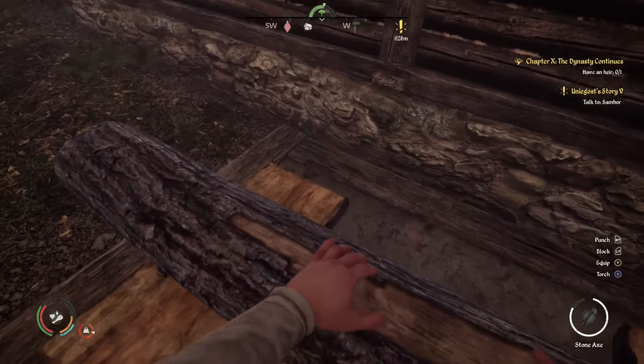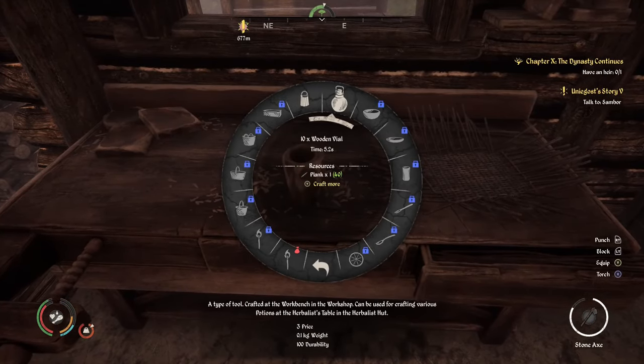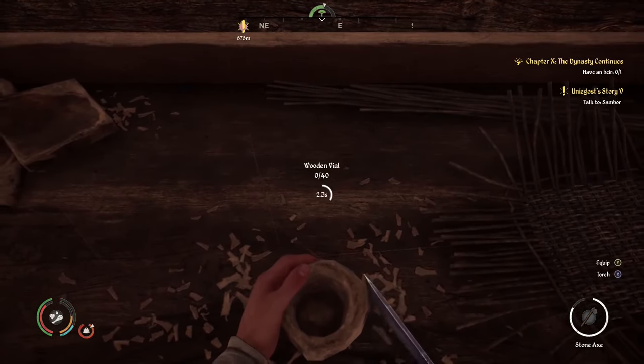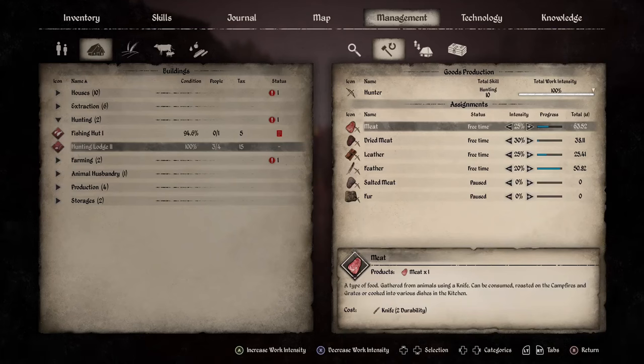Once you have 20 or more logs, take them to the woodshed to craft them into planks — for every log you get two planks in return. After you craft your planks, go to the workshop and craft them into wooden vials. For each plank you get 10 vials, and being small you can carry a lot of them at once to sell.